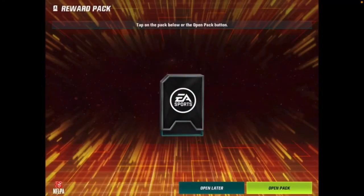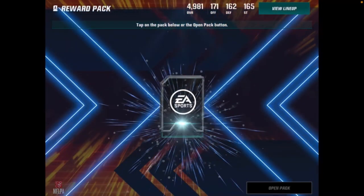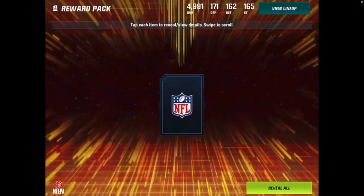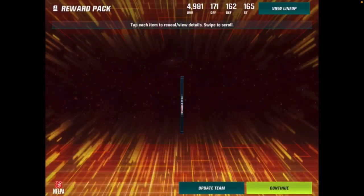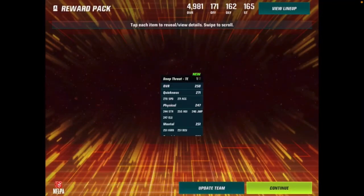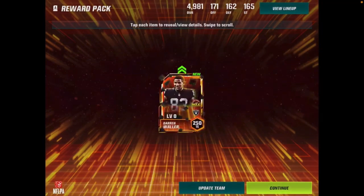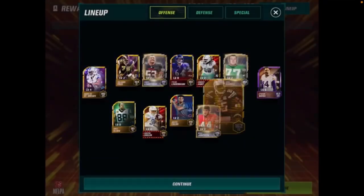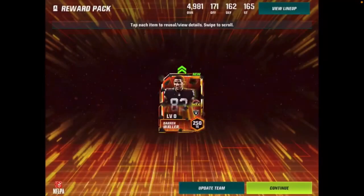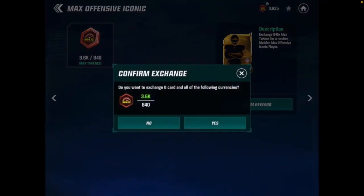Here is the second random Madden Max iconic of the video — all 250 overall players. All of these tokens are straight from bench players that are on my alt account, players I just kept there for a very long time. This one is Darren Waller. We have a receiver and a tight end — a great start to our Madden Max randoms. No offensive lineman, which is a W for sure. We got a tight end and a wide receiver to start out.